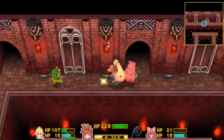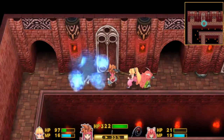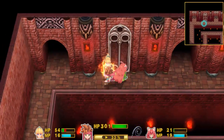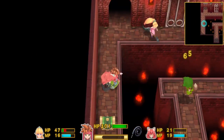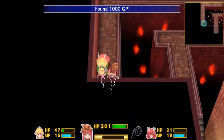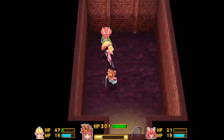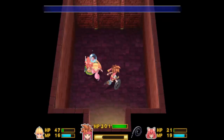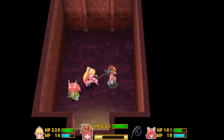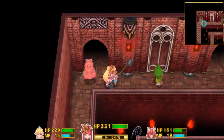Let's get to this chest over here — I'll take the two or three damage. I can't see where you are, he like ran away or something. And we get a thousand GP — don't mind if I do! What do we got through here — we got nothing. You could call it a free healing point, or an enemy respawning point, I guess.